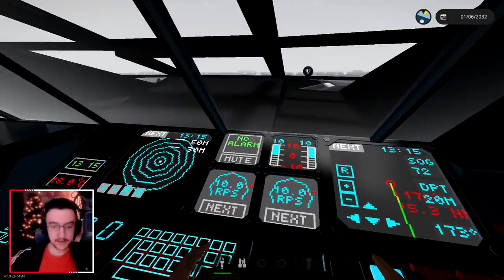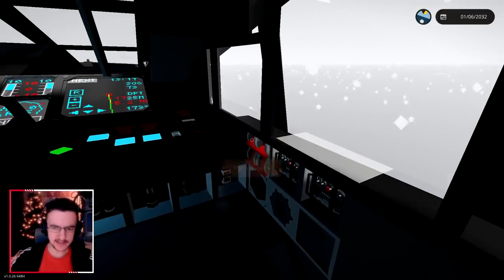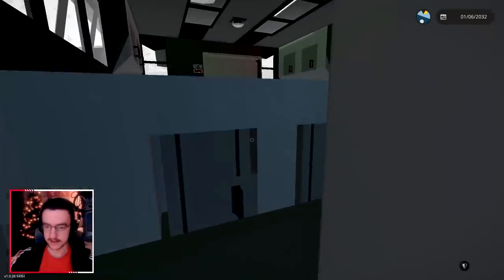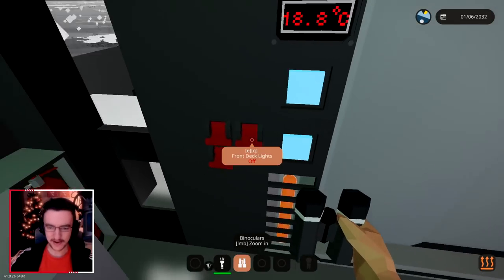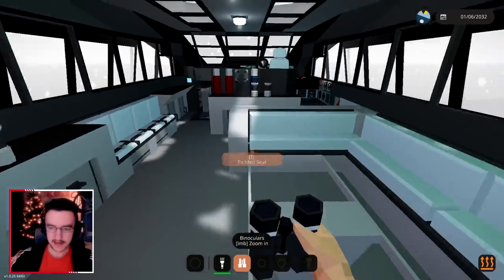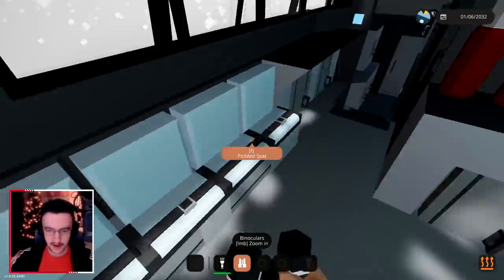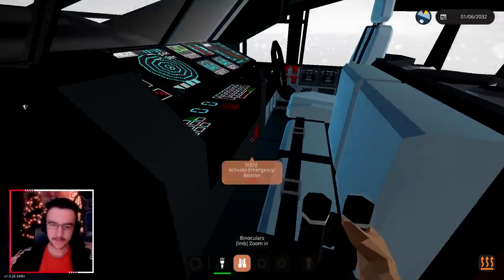We are just going to continue going — it's actually completely fine. While this is going on, let's jump out of our seat and turn on the lights. We've got front lights, side nav lights, top nav lights, and rear nav lights. Let's turn the lights on in here too — front deck lights, rear deck lights, and exterior lights. This to me looks awesome. We've obviously got ourselves a little kitchen inside, a big old sofa, a fire extinguisher just in case, and a little bar going on right here. If we go forwards we got some passenger seats.